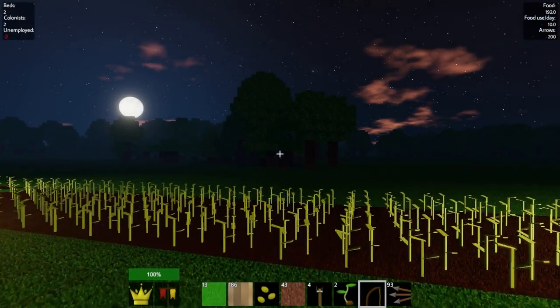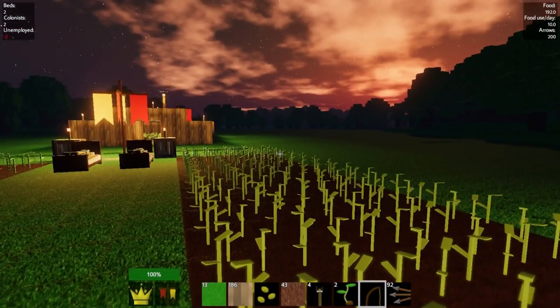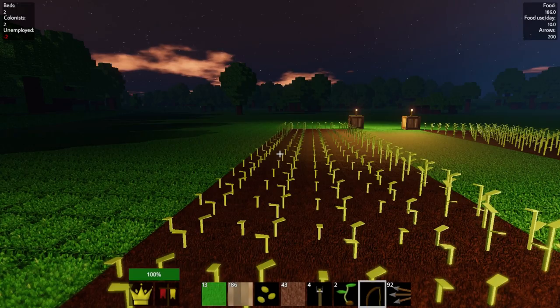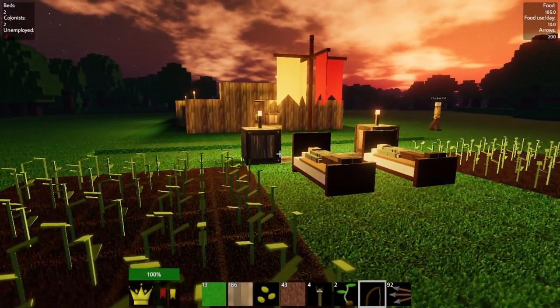I literally saw it growing. It'll be like actual colored wheat — kind of a brownish color. Yeah, you can see this wheat is taller than the wheat back here, and actually some of this is already growing too. It's literally growing as we talk. I think it's two days and then it's grown, and they harvest on the third day.